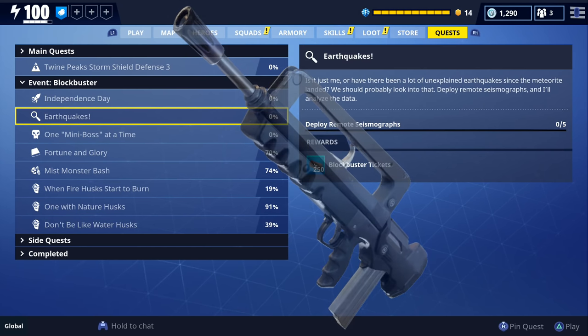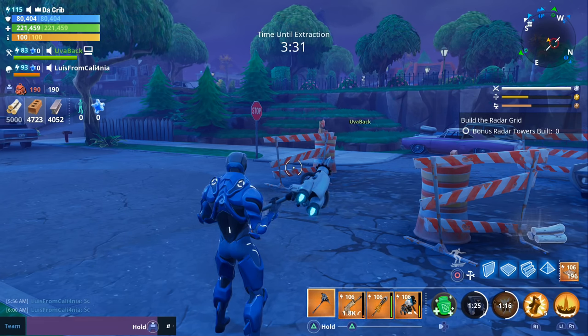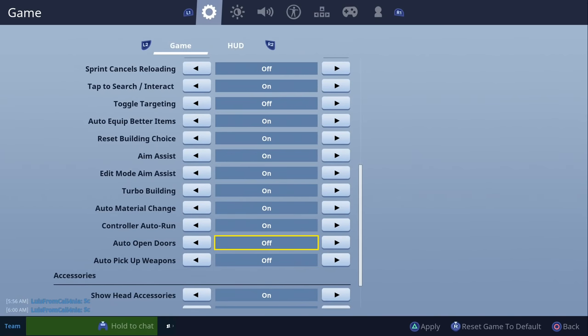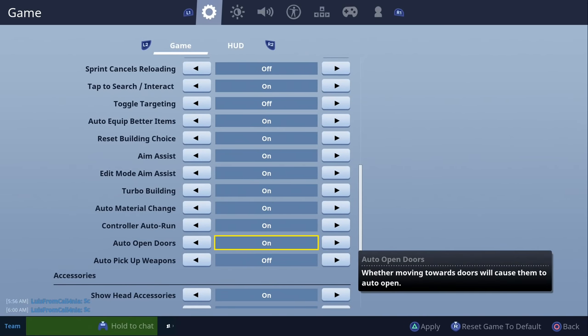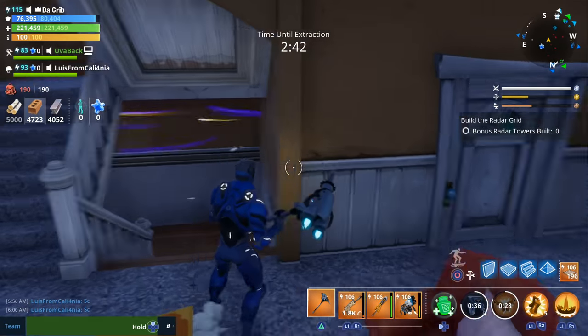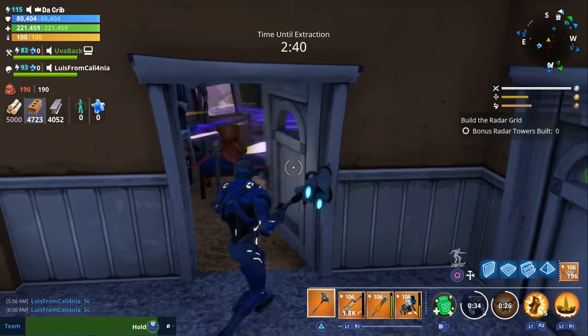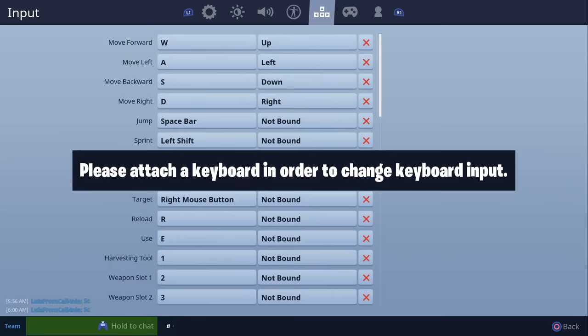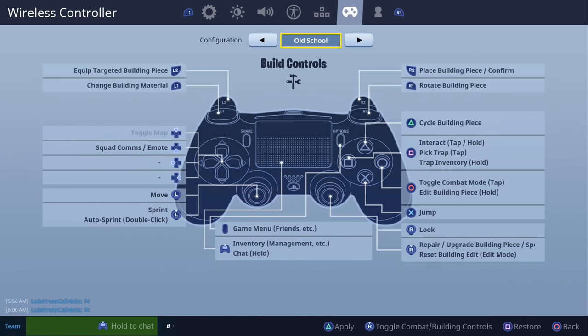We didn't get any information about the new lynx assault rifle but I wanted to include it because it was added to storm shield 1's database, which means we'll probably see it in the near future. There's also a new auto open doors option. You turn it on through your settings menu — go to settings, turn it on, click apply, and then you won't have to manually open any doors; just walk up and face them.